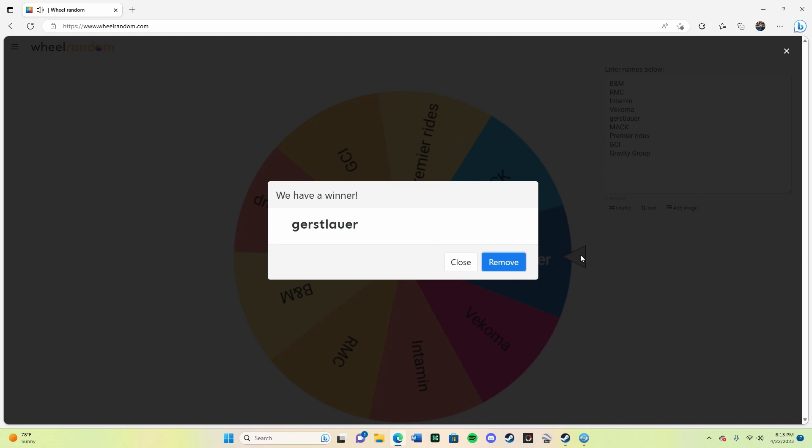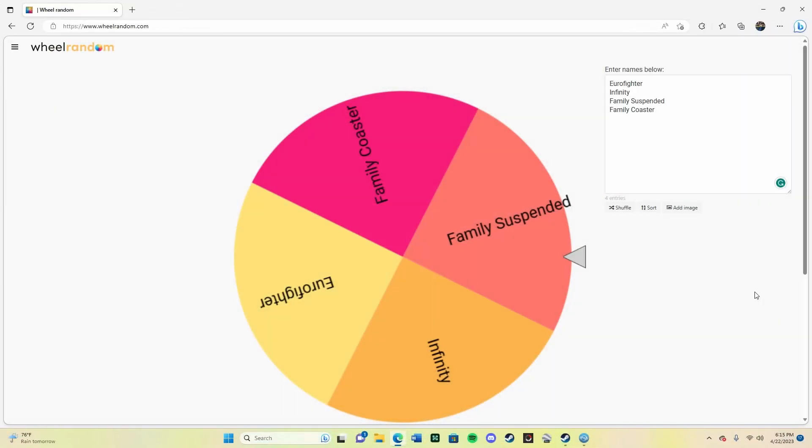I'll figure out what type of Gerstlauer to build. I've typed in what I think are the most common Gerstlauer products: the Eurofighter, the Infinity Coaster, the Family Suspended, and the Family Coaster. The Family Coaster would be something like the Fire Chaser Express at Dollywood. The Eurofighter and Infinity are definitely the most well known — I'm hoping I get one of those, but let's find out.